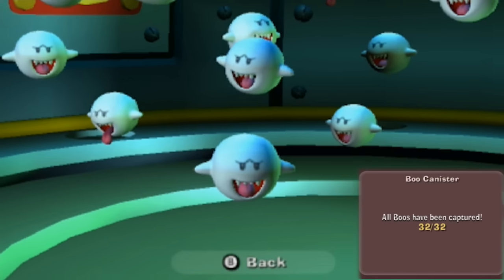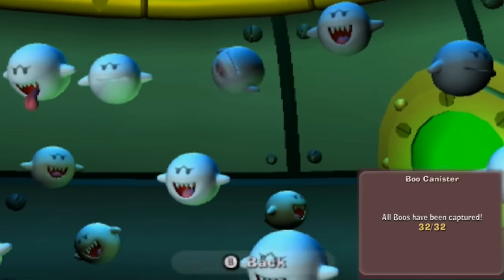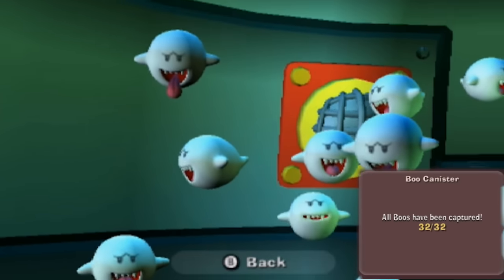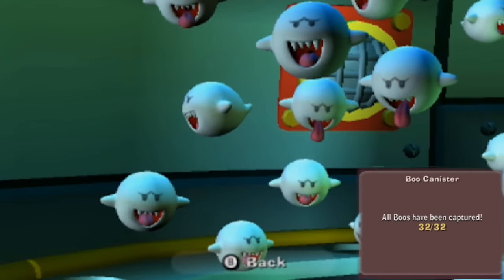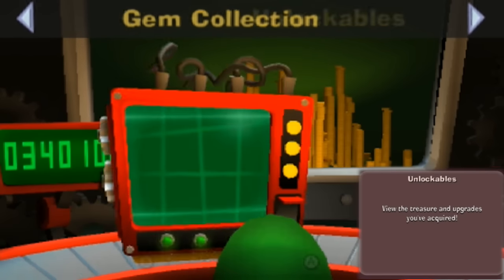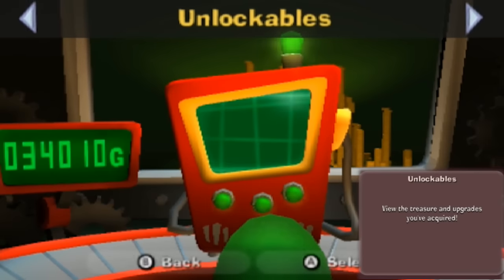I guess the big Boo counts as multiple Boos? Either way, this is all of them. I wish I saw them interact more instead of just being stationary, maybe wagging their tongues a bit. But yeah, this is all the Boos in the game - all Boos have been captured. But no statue, so I don't really know. I guess it was just completionist stuff. Also, is that supposed to be my money in the background? Interesting.